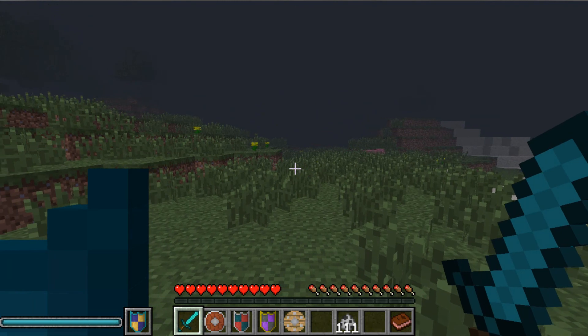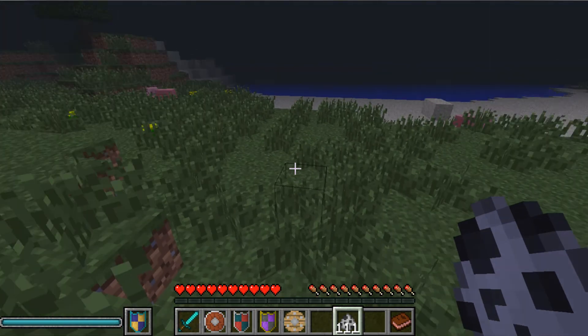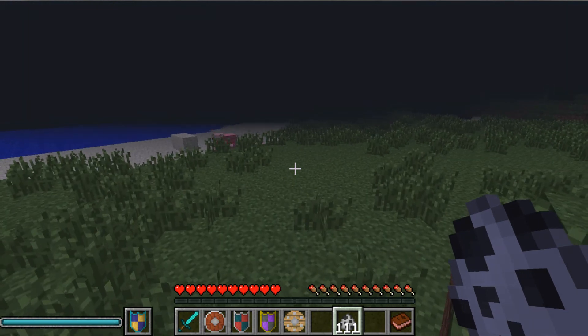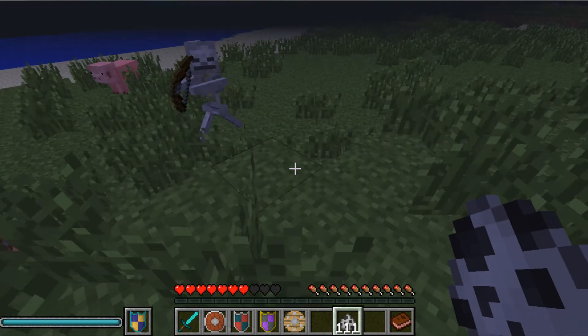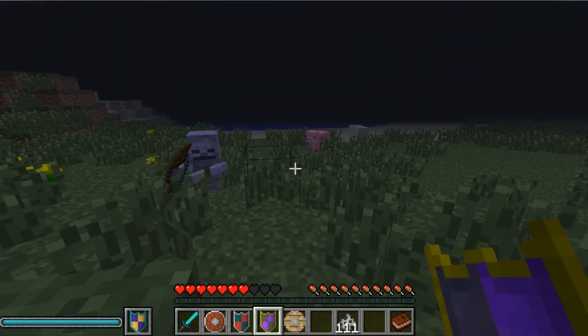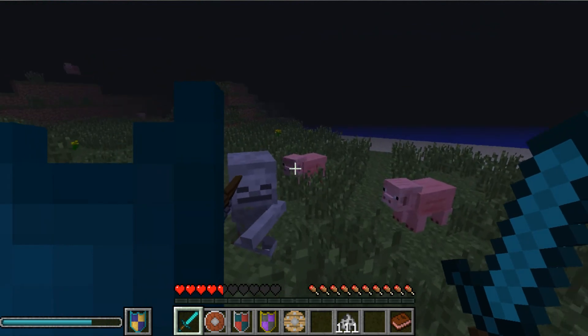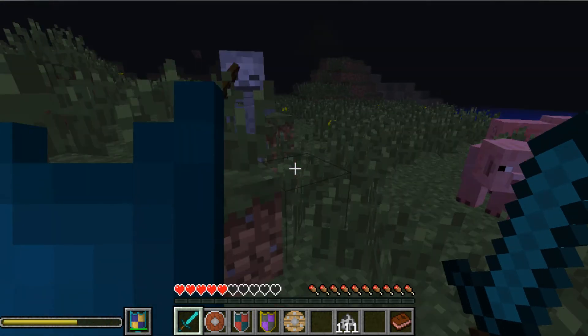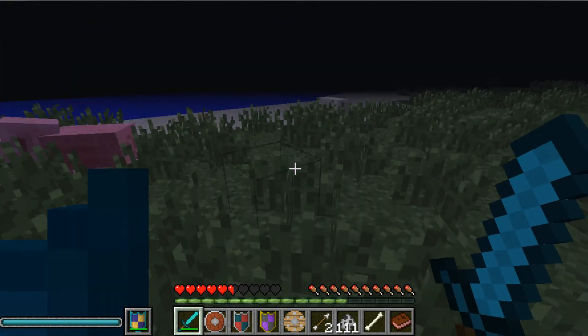Now I can actually demonstrate the shield. I'll use one of these spawner eggs, throw it on the ground, switch to my sword, and hold right-click to block. As you can see, when he shoots at me I do not take damage, and I can go and kill him quickly — just like that.